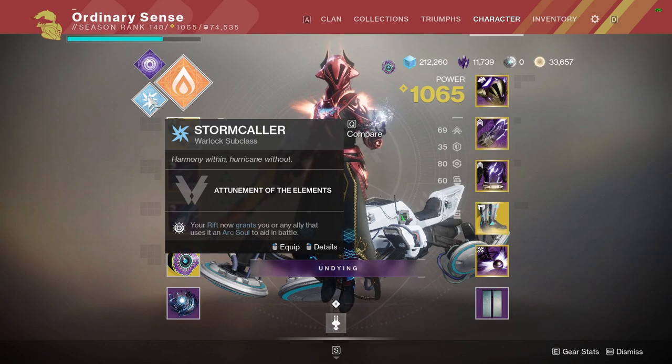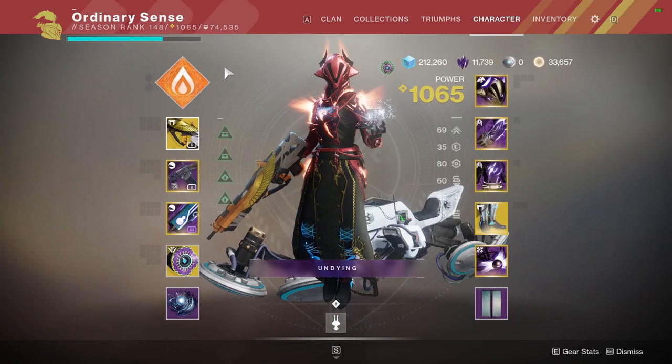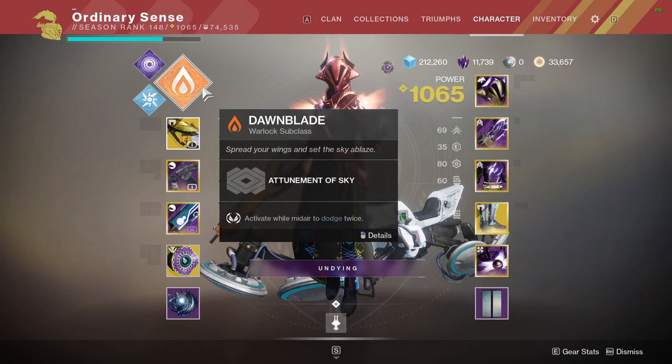Coming soon there is something called Stasis, which should be out in a few days. It will be located over on the right-hand side and it's a completely new damage element, so there will be four types. The principle will still be the same if there are Stasis shields.